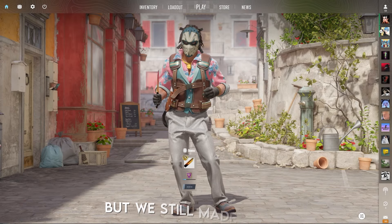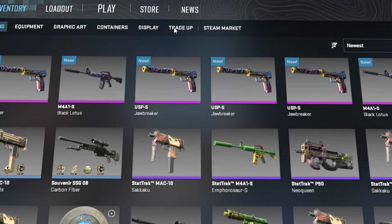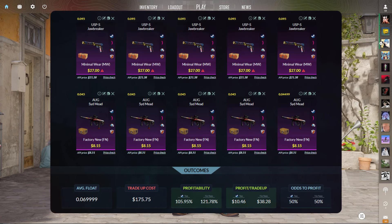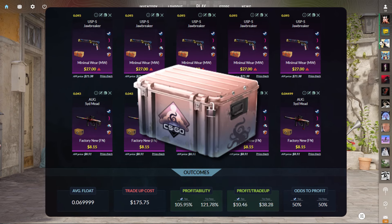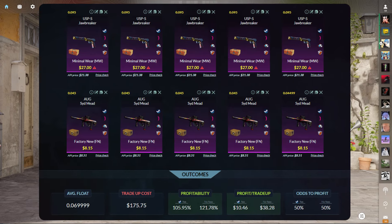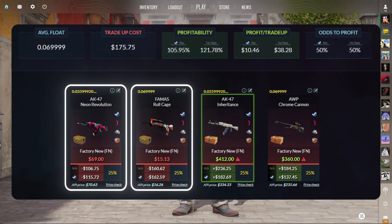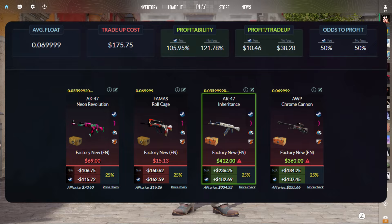We got really unlucky with five USPs, but we still made profit. We're now sitting at a balance of $448.02. Conveniently, the five USPs come in just the right floats to throw them into this trade-up, where you need five Minimoware Kilowatt Classifieds with floats below 0.1, and five factory new fillers from pretty much any collection — Gamma cases, Dreams and Nightmares, or Danger Zone. Keep the average float below 0.07, and this gives you a 50% chance at the factory new AK Inheritance or factory new Op Chrome Cannon, with over $100 profit on either. The other side, however, is terrible. I already got the five USPs, so might as well do it.